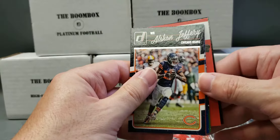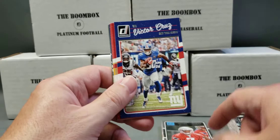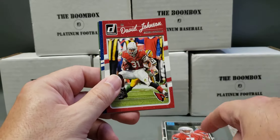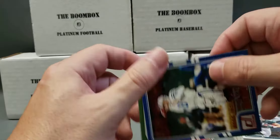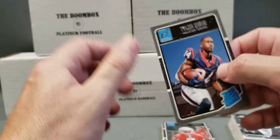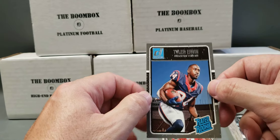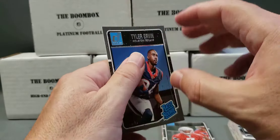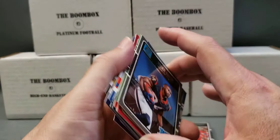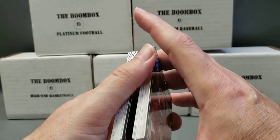These last two cards. Alshon Jeffrey. Victor Cruz. Ahmad Brooks. Marcus Peters. David Johnson. Manning insert. Chris Ivory. And Tyler Irvin rated rookie. I have not heard of him — he's a running back. I don't think he's in the league anymore, or if he even made it beyond training camp and preseason.